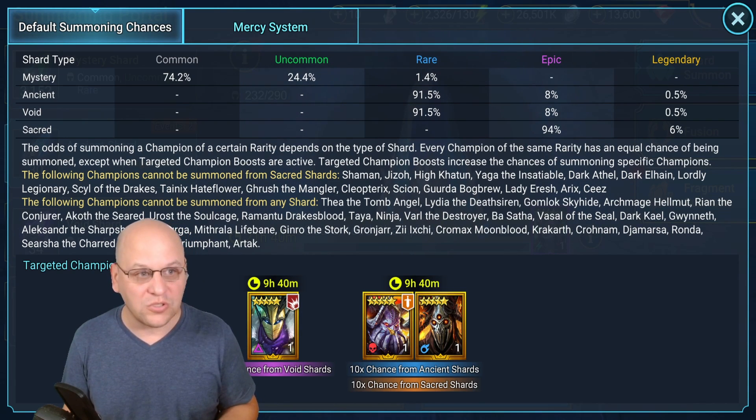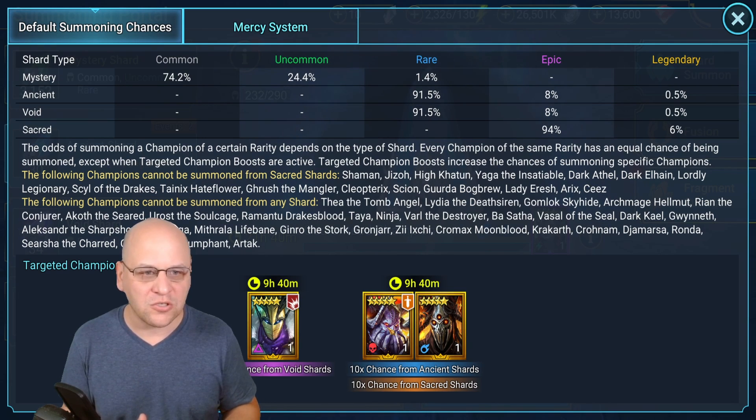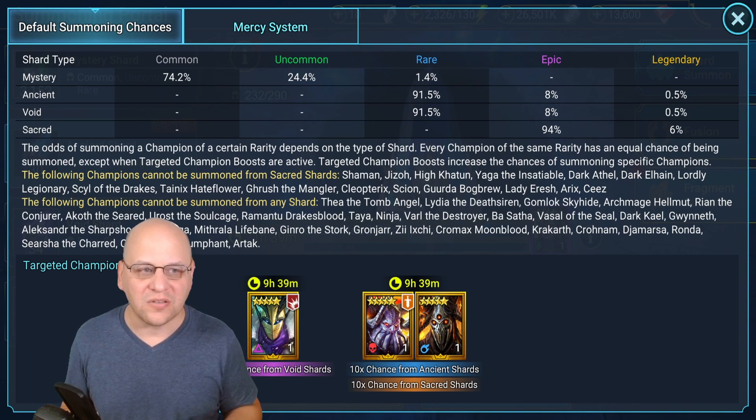Instead of pulling one Candrophon out of a pool of 170, you are pulling 10 Candrophons out of a pool of 179 — an increase from one in 170 to about one in 18. That's a nice increase. One in 18 is still a pretty low chance, but you still have the base rate of that shard: 0.5% from ancient, 6% from sacred. For void shards, the pool is just the void legendaries. If you're trying to go for Ethos, there are about 50 void legendaries, so instead of one in 50 you'd have 10 out of 59 — about one in six chance.